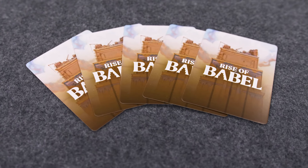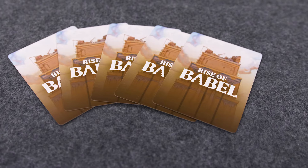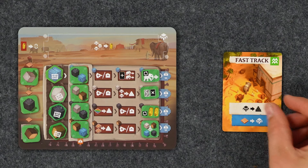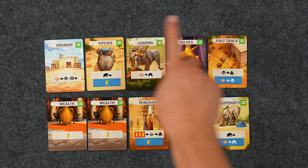On their turn, each player will have five cards in their hand and they will always play all five cards. When playing a card, the player will choose whether to do the main action in the white banner or the alternate action in the different colored banner, if there is one. Players all start with the same 10 starter cards.